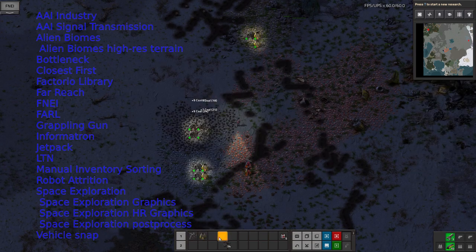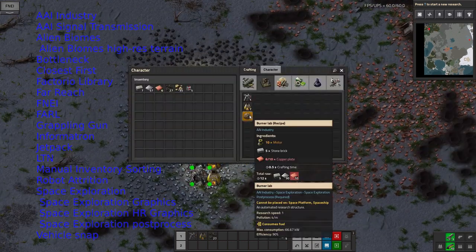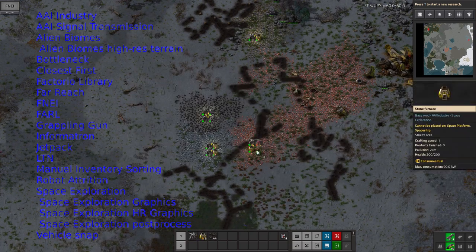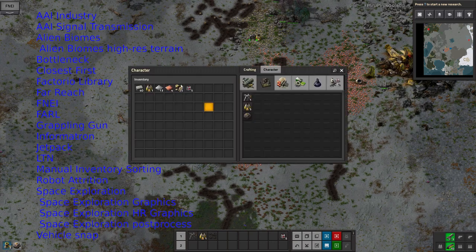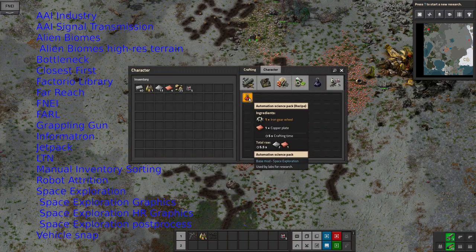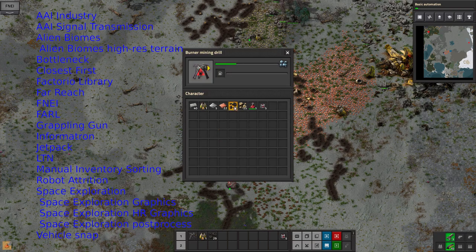Closest First is supposed to make bots build things from close to you outwards, which is nice if you're sort of just working your way along a blueprint — I'm not 100% convinced it works, but maybe there's some sort of clash with Angel Bots. There's a library. Far Reach means I don't have to get close to everything to use it, which is rather nice — I've just got fed up with having to get up really close to machines. FNEI is of course the encyclopedia that tells you what you need to make various different things.